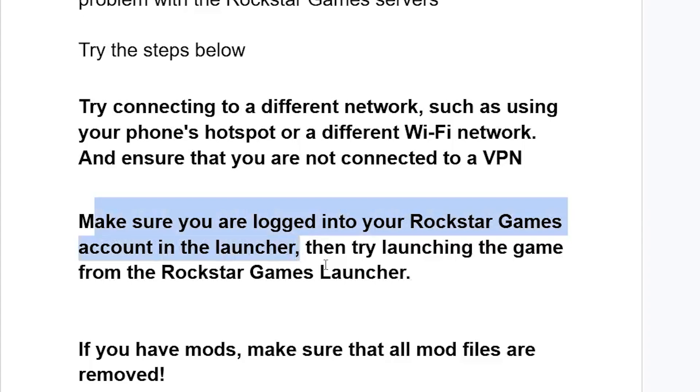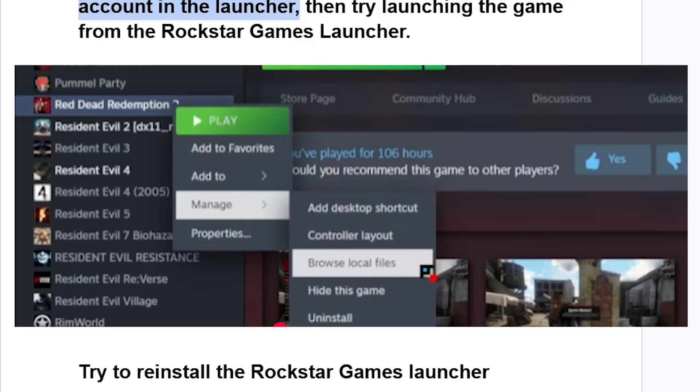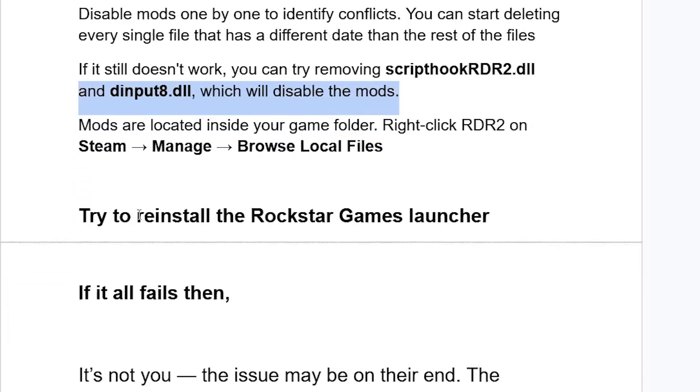If you have mods, make sure that all mod files are removed. Start by disabling mods one by one to identify conflicts. You can start deleting every single file that has a different date than the rest of the files. If it still doesn't work, try removing ScriptHookRDR2.dll and dinput8.dll, which will disable the mods. Mods are located inside your game folder — just right-click Red Dead Redemption 2 on Steam, select Manage, then Browse Local Files to open the installation folder.